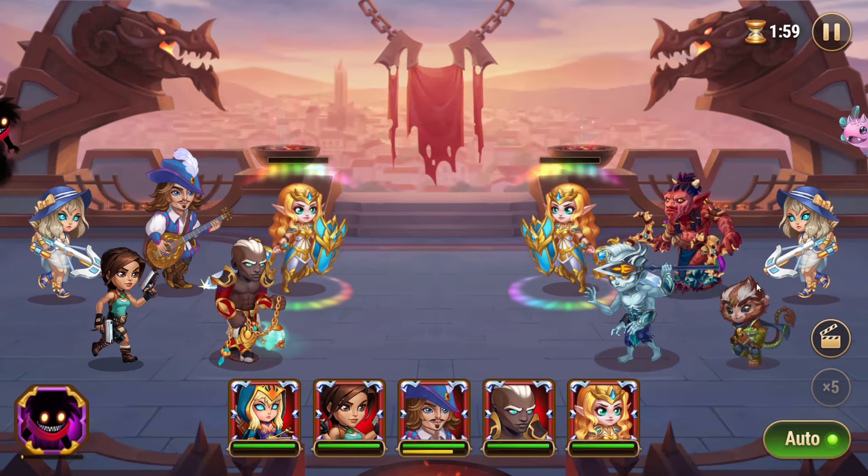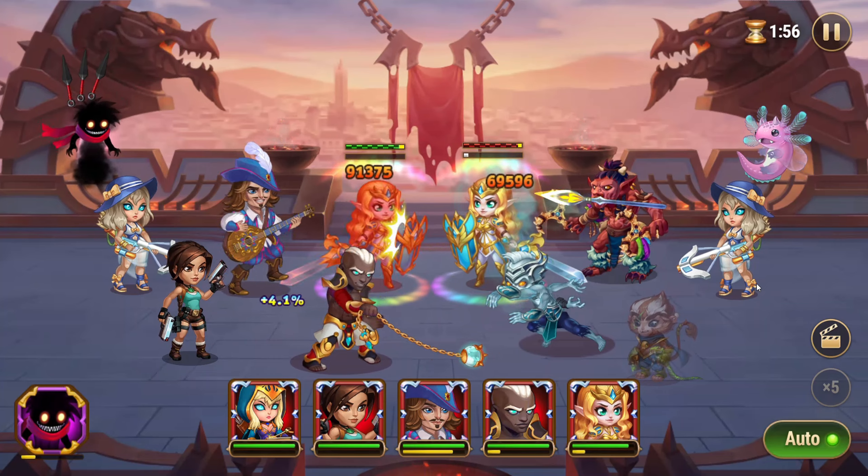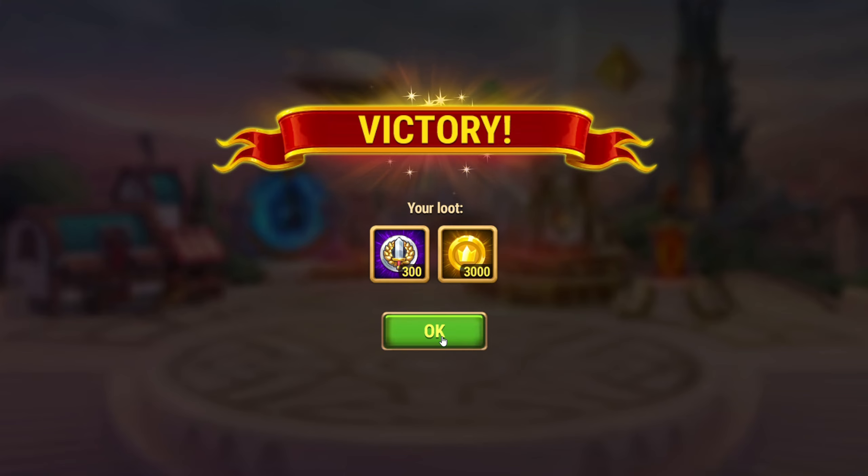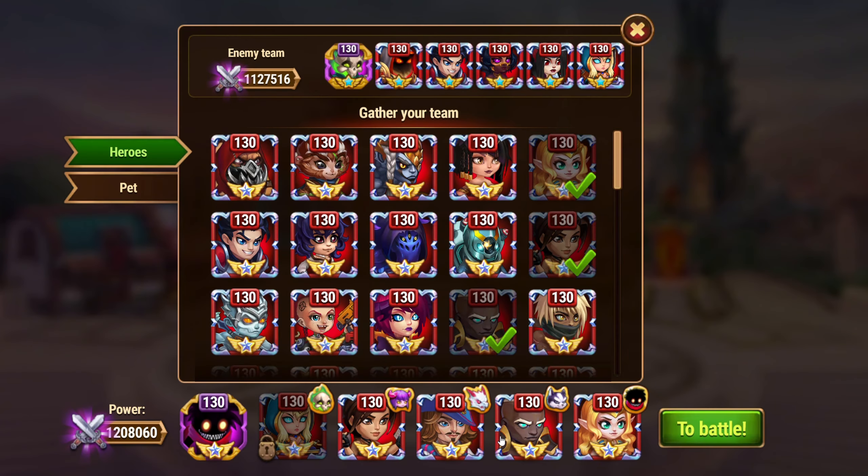When going up against Dante teams, make sure to swap in Aurora and Tristan. For other teams that don't include Dante, use Ching Mao and Kira.